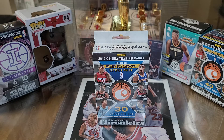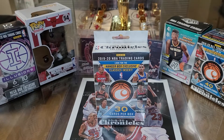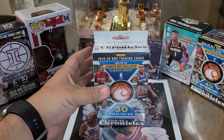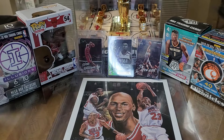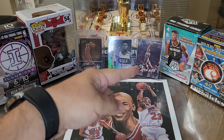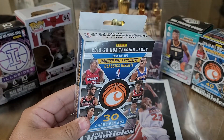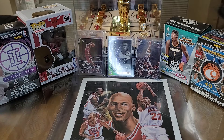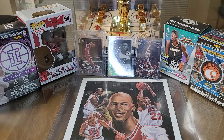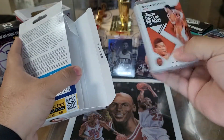Hey YouTube, this is Fredo with the Carterholics. Going to do a little Chronicles basketball hanger — pretty nice product. Everybody knows about it. I like a bunch of rookies trying to get, you know, Zion, Ja Morant back there. Got the Zion green parallel, the essential, and the famous Ja Morant. Let's make this short and quick and see if we can pull anything pretty good out of this.